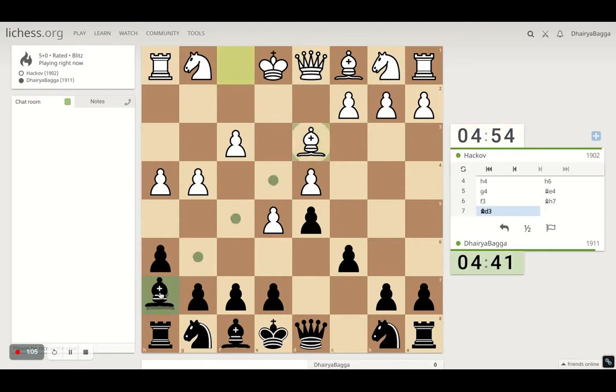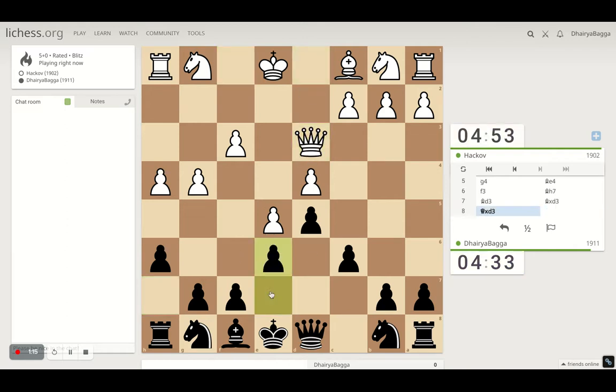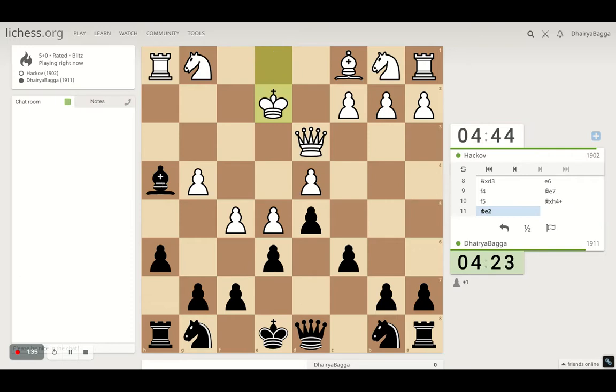I'll play bishop first and then bring back the bishop eventually. After the bishop exchange, we can take here — let's take. Now pawn to e6. He's coming in with the entire pawn army. We'll play bishop to e7, trying to take on the pawn on h4, and that comes with a check as well, so we will spoil his castling for sure. I can take on the pawn here — let's take.